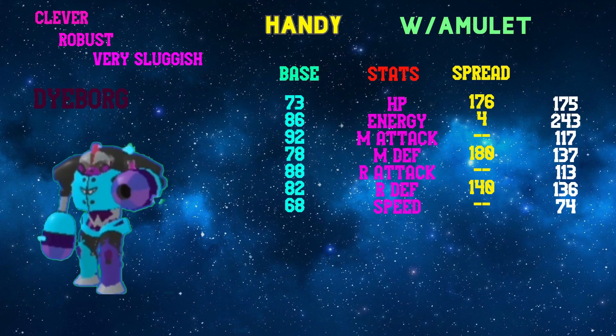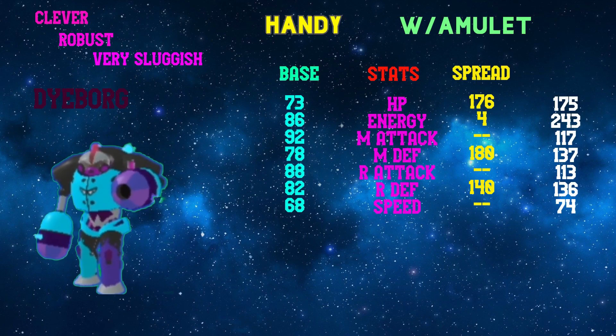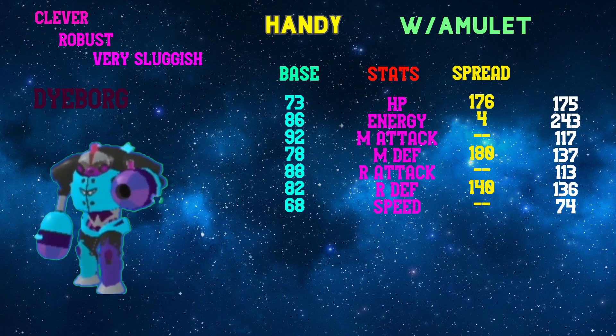This first set is a defensive hidden ability set where I've given it Health Amina as the item. The nature is Robust, Clever, Very Sluggish. I've given it Very Sluggish as it gets its ability called Handy.